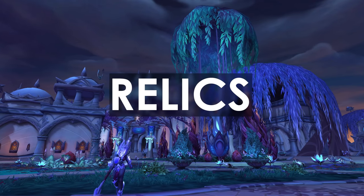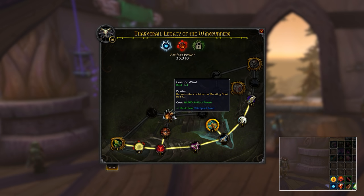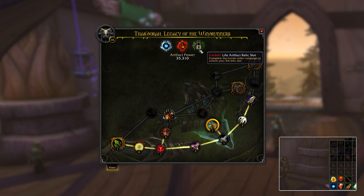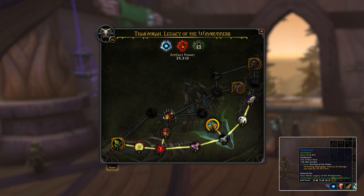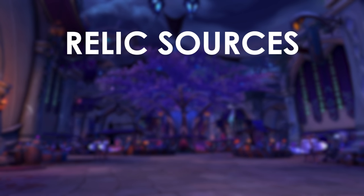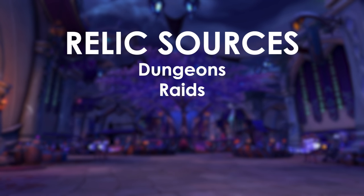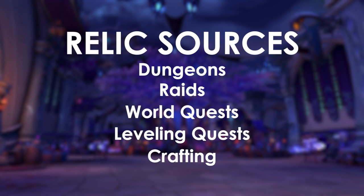We also have Relics. Relics replace weapon drops in Legion content. They increase the item level of your Artifact Weapon by a fixed amount and also give you a bonus rank to one of your traits. Each weapon has two Relic slots at the start, and then the third unlocks by completing your class order hall campaign. Relics have a type that corresponds to a slot on your weapon — for example, Frost, Fire, Unholy, Air, and so on. The higher the item level of the Relic, the more it increases the item level of your Artifact Weapon overall. Relics come from all dungeon difficulties, all raid difficulties, world quests, level-up quests, and crafting. Just like regular gear, Relics can Titanforge to a higher item level, similar to how mythic dungeon gear worked in Warlords of Draenor.